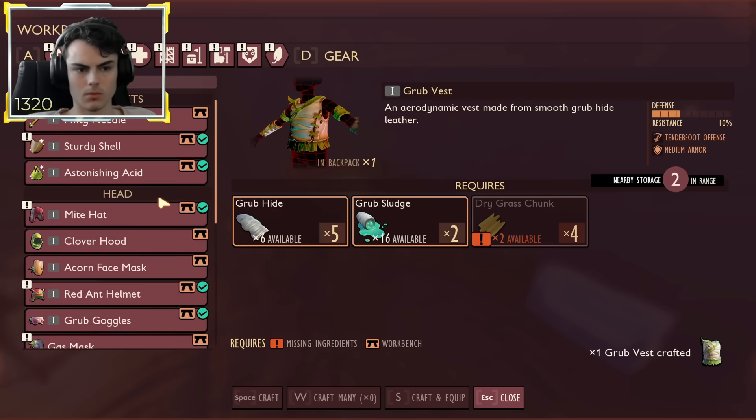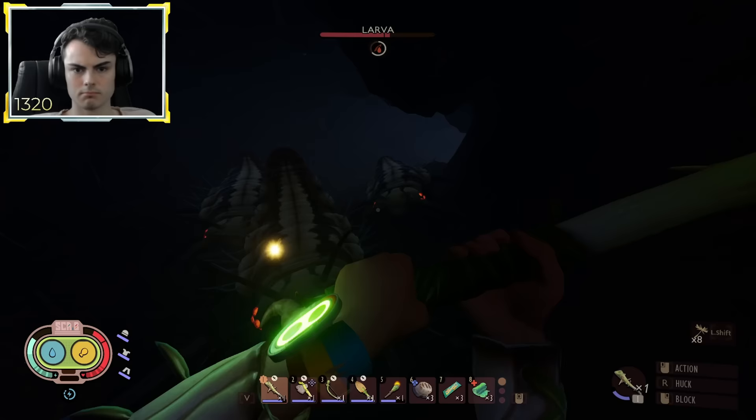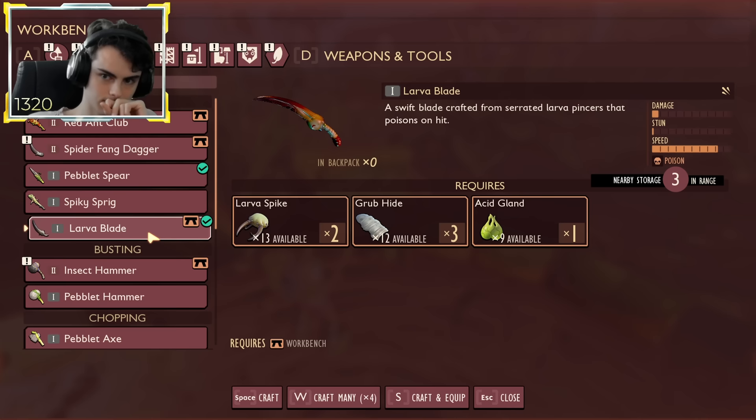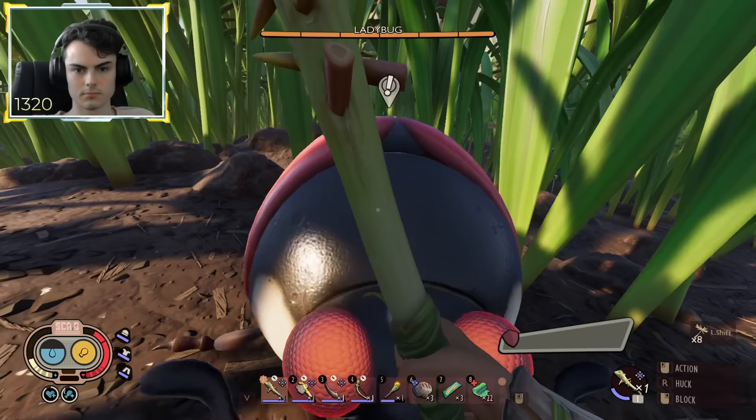I then crafted the grub armor set — this is the only armor set I will be using for the entire run. I paid the larvae a quick visit, as I'll need those spikes for the liquid rage smoothies to boost my damage in boss fights. I decided to make the lava blade to have three debuffs on an enemy at once: the spiky sprig bleed, the poison effect from the lava blade, and the armor reduction from my pebblot axe. This is my main combo I'll be using throughout the run.